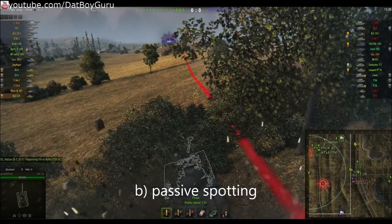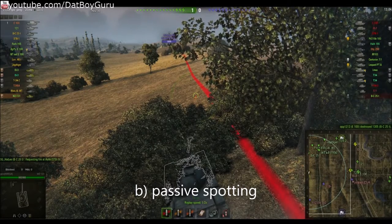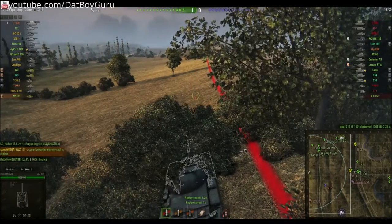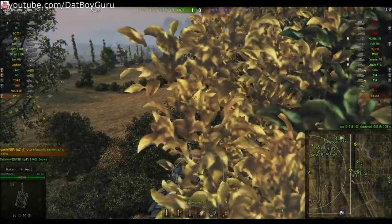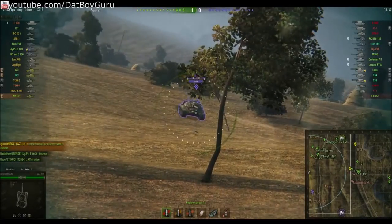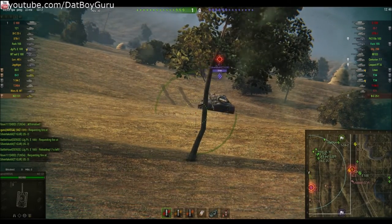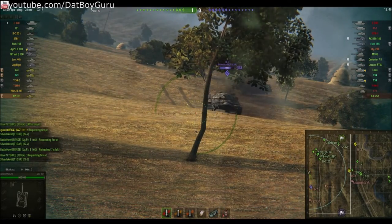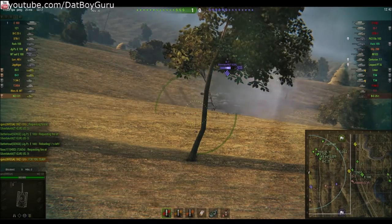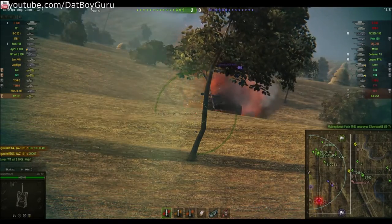In contrast, passive spotting means sitting in a bush ahead of the team, spotting the enemy in front while hoping for your backup tank destroyers and heavy tanks to focus fire and destroy the enemy tanks. A passive scout sits in the bush and does not fire his gun. Instead, he marks the target with the T key and calls upon the team to fire upon that target. Remember: hold your fire if you want to remain undetected.